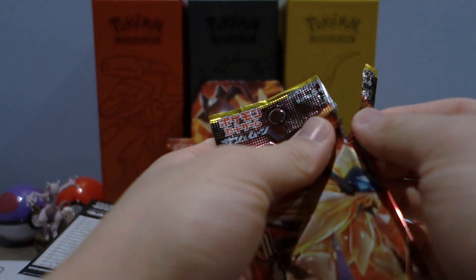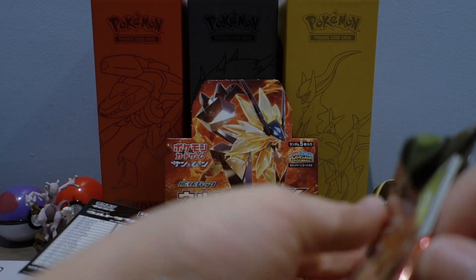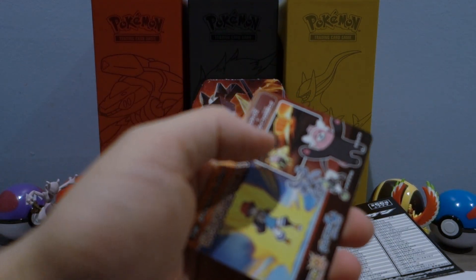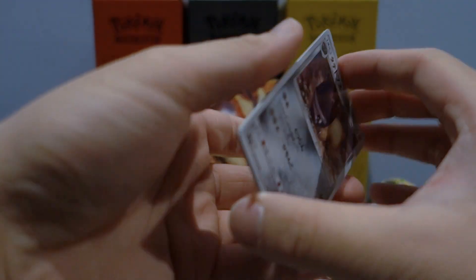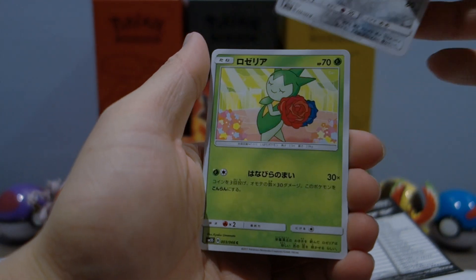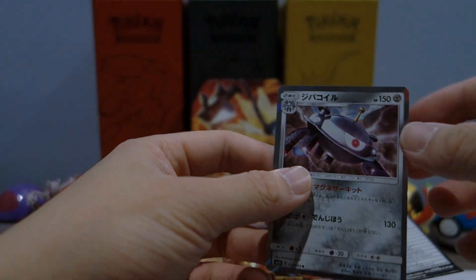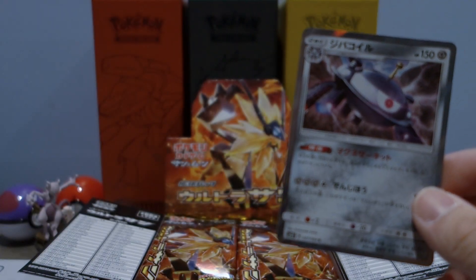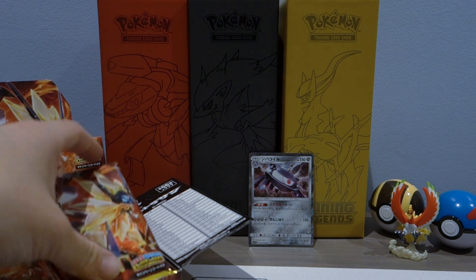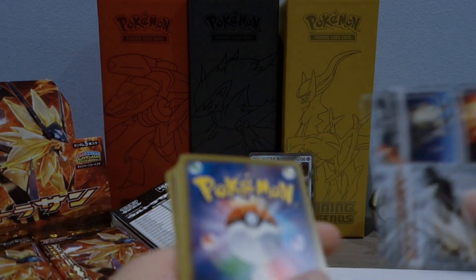I already opened the ultra Sun and ultra Moon elite trainer box Japanese version on the channel — if you guys haven't checked that out, make sure to go check it out. Alright, first pack: we've got a Blastoise, Rosellia, Chimchar, Peruglly, and a Magnezone for the rare. It is a holo rare, and since holo rares are not guaranteed in every pack, that is pretty good.